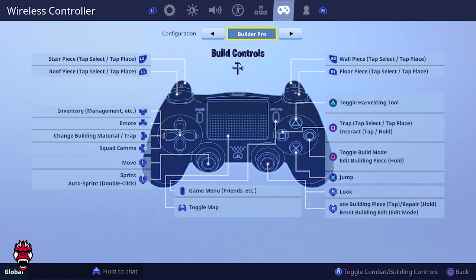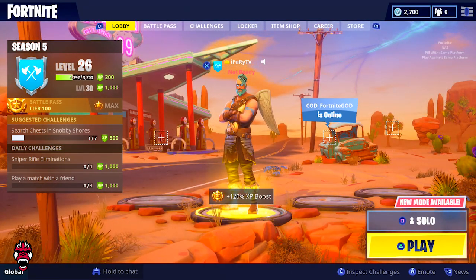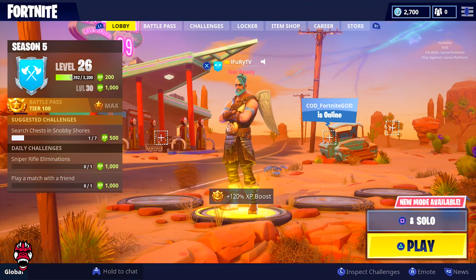Let me know in the comments if you have other settings I should try. A higher sensitivity does help with building, but you take a hit on accuracy, so I want to keep a balance. Six-seven isn't the highest — I know players using nine-nine or ten-ten who build much faster. As for Season 5 overall, it's been great so far. We're currently level 26, got the first upgrade on Ragnarok — some hair and beard — nothing too crazy yet.